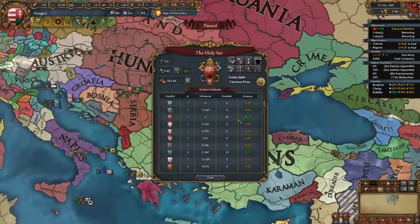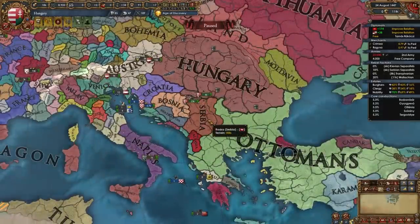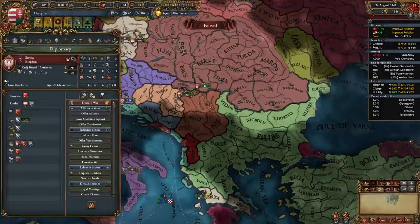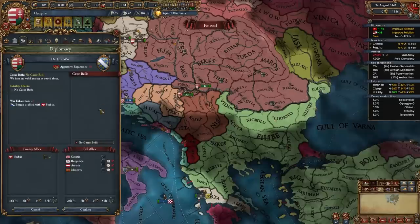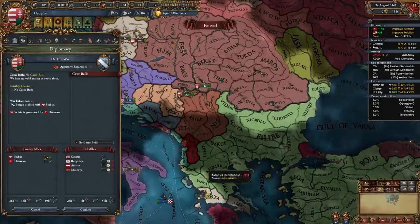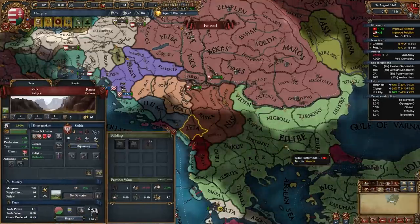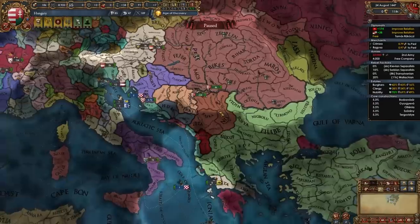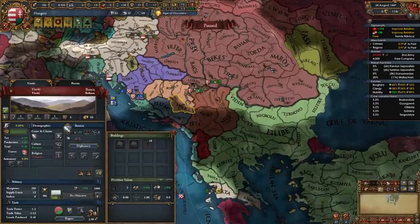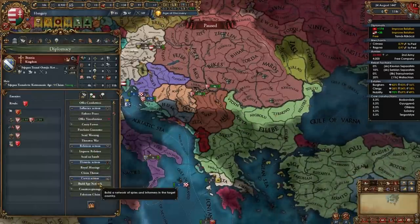Something you can do to boost relations with the Pope if you still can't ally them is to buy indulgence for your sins. In my game Serbia has been guaranteed by the Ottomans, which is a problem — we do want to fight them in our second war. In my game they've allied Bosnia, so I'm going to spy on Bosnia and declare on them. I can't co-belligerent Serbia because then the Ottomans would come in. So I'll simply take these border provinces surrounding them, and later when our truce is up we'll finish off Serbia's remaining provinces.